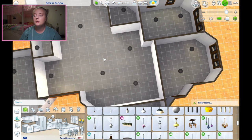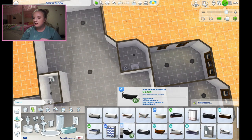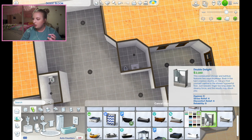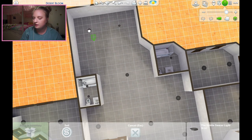Let's start with the bathrooms - probably the easiest thing. Let's do a nice fancy tub-shower combo. Bathrooms - simple, easy. As for the kitchen, probably the next easiest thing.